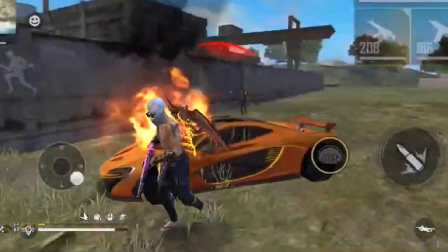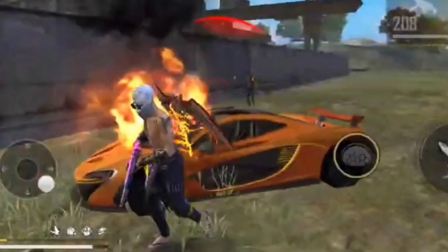Ketika mobil itu rusak atau turun dari mobil, itu sulit banget buat pasang blue wall. Jadi saya langsung mengaktifkan chrono agar kita terhindar dari damage musuh di dua arah.